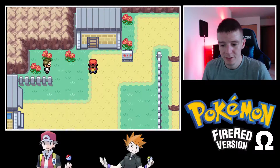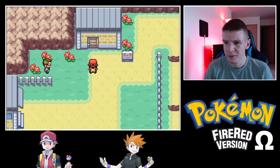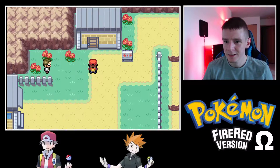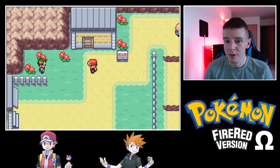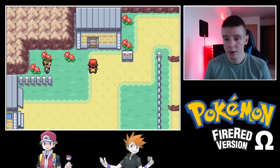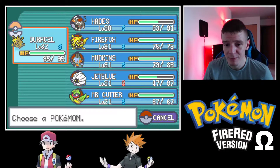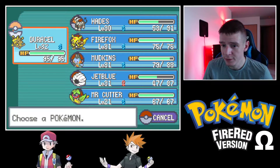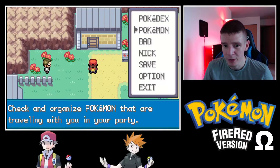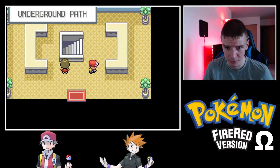Hello and welcome back to Pirate Omega. Last we left off, we were on route — I think nine? — in front of the underground path that goes east-west, and we're still on our way to Celadon City. I haven't even bothered going back to the Pokemon Center since the last few battles. I think we're pretty close to the next center, so I'm just going through.